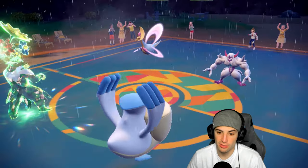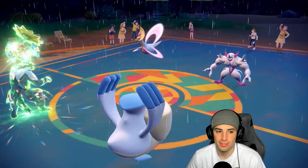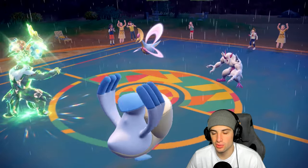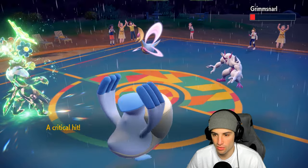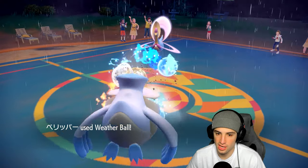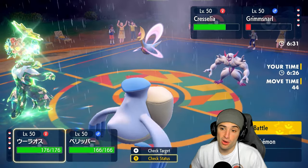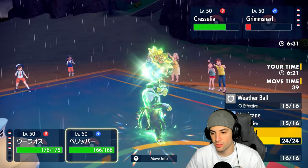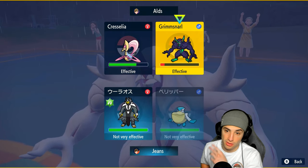He gets off Reflect and Light Screen — the whole nine yards. Surging Strikes flies but doesn't KO. I don't mind leaving Grimmsnarl on the field at low red because we can take it out next turn. Surging Strikes into Cresselia — I wish I had Water Tera at this point for ridiculous damage. Weather Ball picked up some nice damage. Pelipper gets Parting Shot — Iron type Tera doesn't even matter with guaranteed crit moves.